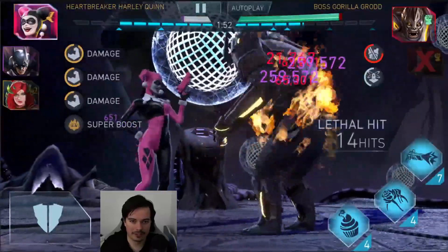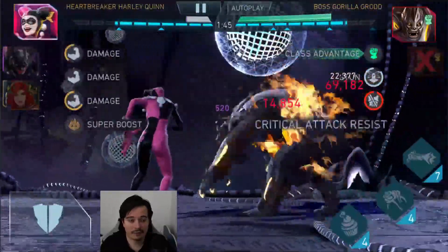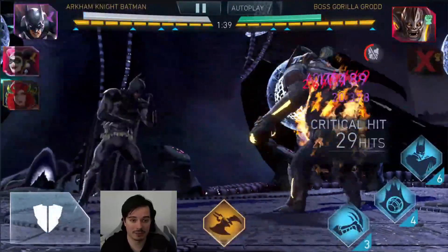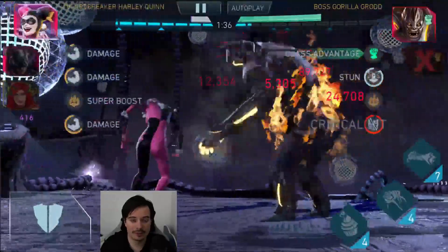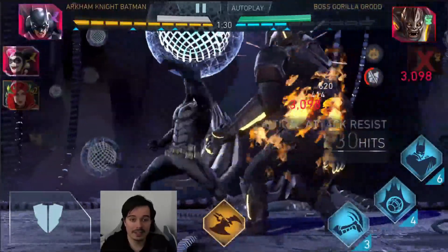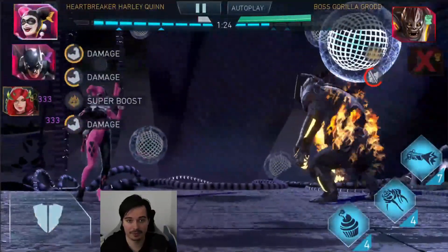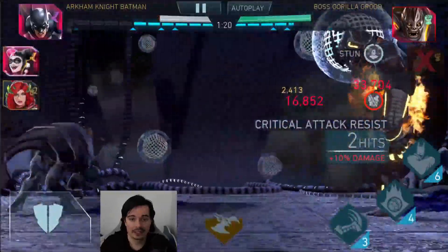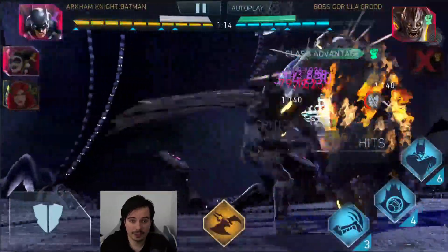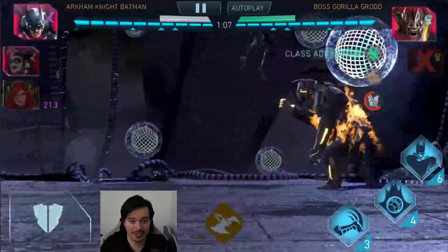Another stun in there — Harley back in to deal some damage. Arkham Knight Batman back in, please stun again. We have old blades on Harley — one epic attack, one epic lethal attack damage, and one rare lethal attack damage. Batman will go with Sword of Sin because the burning effect counters Grodd's defense. Armor pierce on basic attacks does not count for swipes, so you're losing a lot of damage if the enemy has defense. Finally a stun lands again. We had a few unlucky ones, but at one minute ten seconds this is looking very good — though another stun fails.